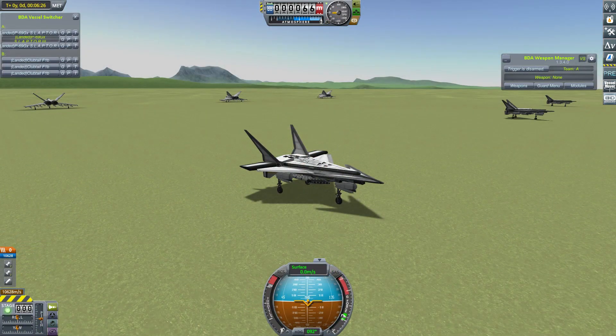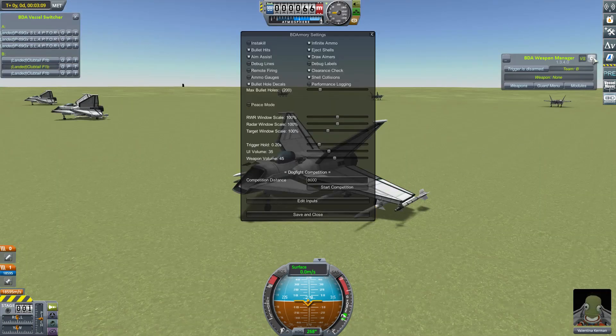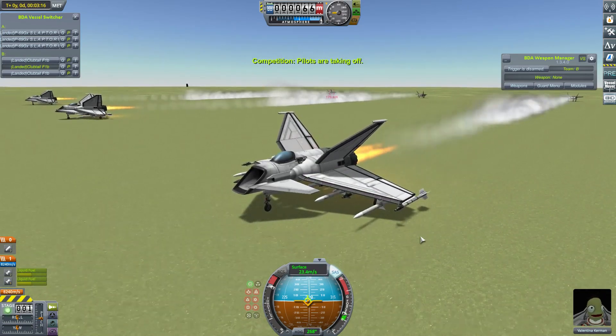To get the ball rolling, the Slapters will be going up against my Club Tails. Let's get this one started. I think all of these craft are set up so that all I have to do is press start competition and I don't have to start their engines first. Let's give it a try. Good stuff, I'll see you in a second.